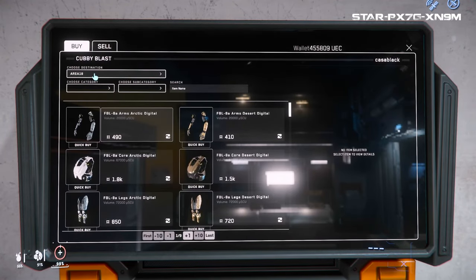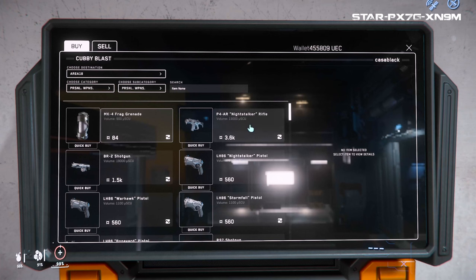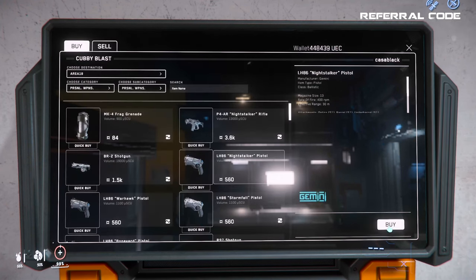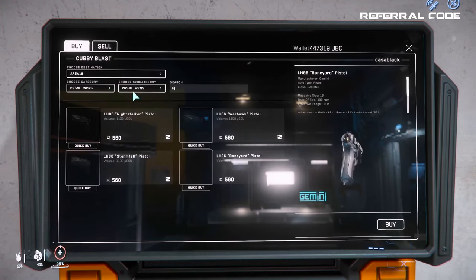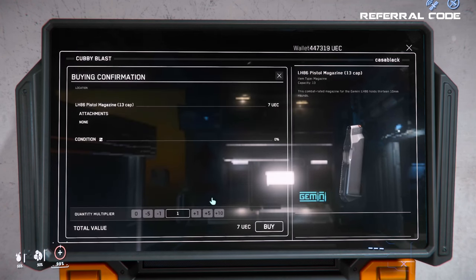Now let's look at weapons. You have either the weapons themselves or attachments such as the ammo they take, or various weapon modifications like muzzle suppressors or scopes. For my needs I grabbed a P4AR assault rifle and an LH-86 pistol. I also needed ammo for these, so I typed in the gun's name, changed the dropdown to attachments, and bought the two types of ammo that matched the guns I just bought.